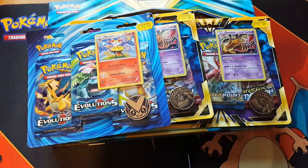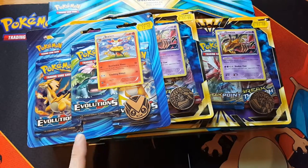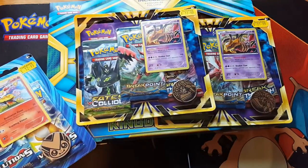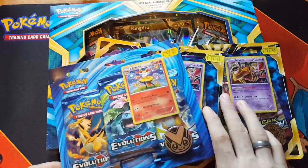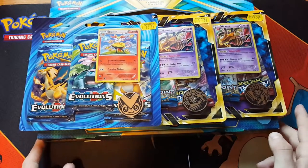Hey y'all, what's going on? I'm back from my shopping trip to get some Pokemon cards. As you saw in the video, I bought these four packs - one Evolutions triple blister pack, a Giratina blister pack times two, and then a Kingdra EX box. Let me open these up, get them all sorted out, and I'll be right back.